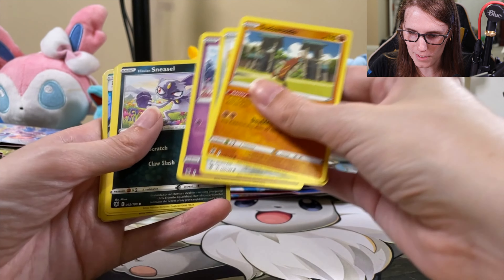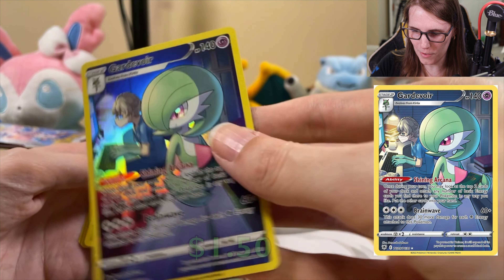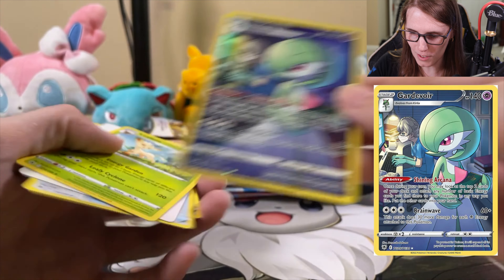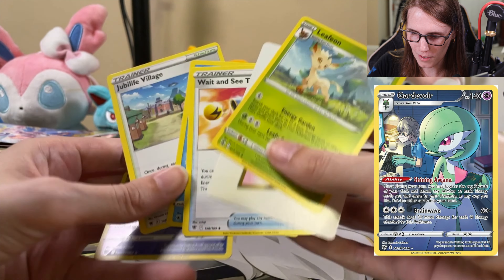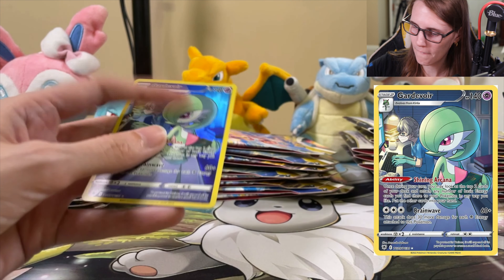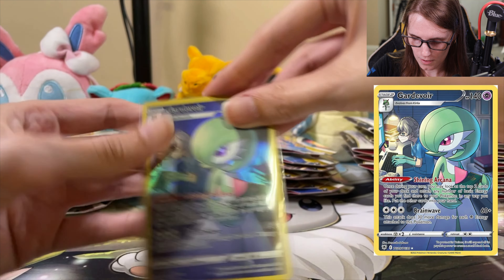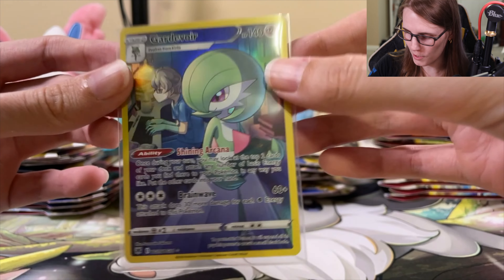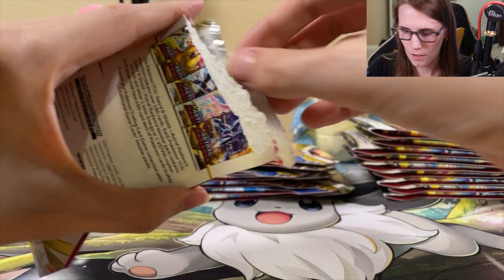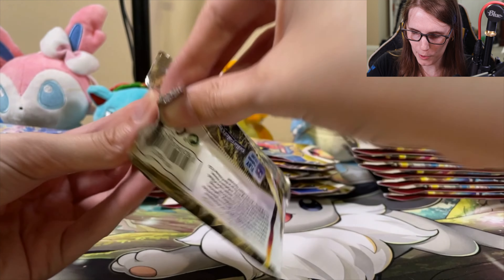Sudowoodo, Magnemite. Looks like a Gardevoir there — I do really love this Gardevoir. Another really cool Trainer Gallery. And then just the Leafeon. I do like the art on that Gardevoir. Still, not the strongest card so far.